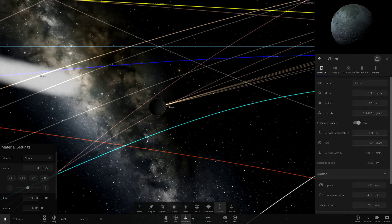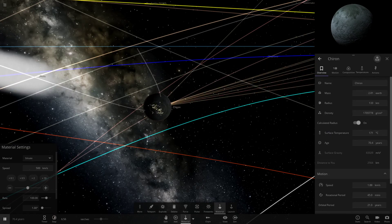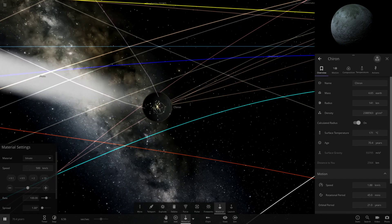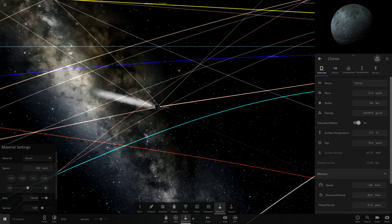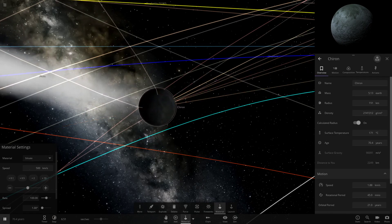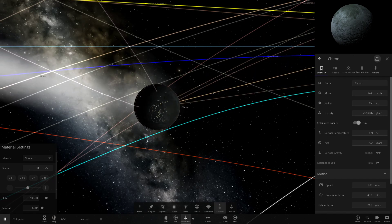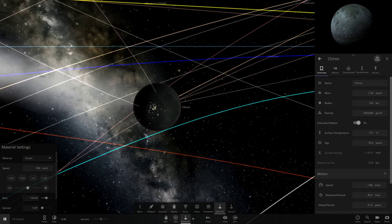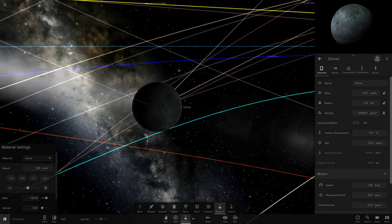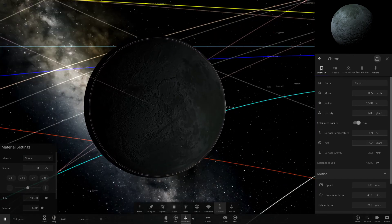Now we can start throwing mass in like that — it's getting larger and larger in size. The density has gone insane, so maybe this thing will just end up being a black hole at this rate. It's actually pulling all that water it was losing back in now since it's growing its presence in the solar system. It's getting a lot more mass in Earths — the radius, on the other hand, is very slow.